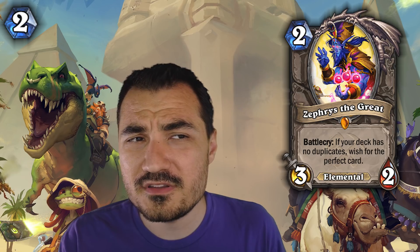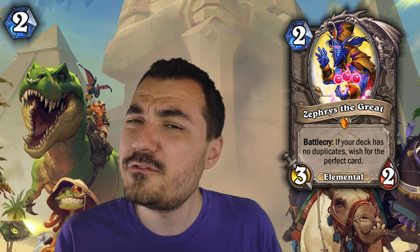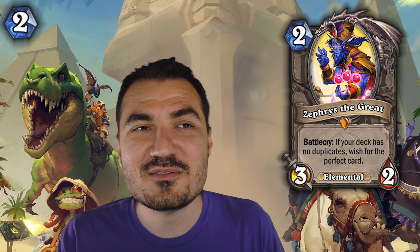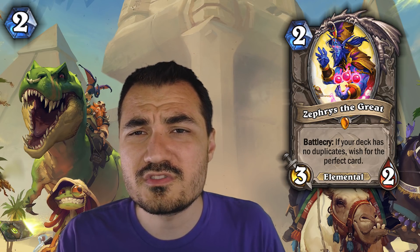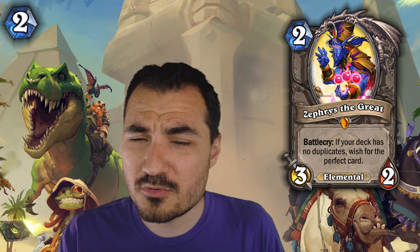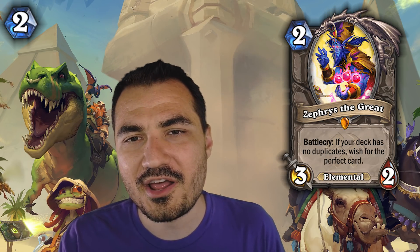I've started to use Zephyrs in non-Highlander decks where I can either draw enough of my cards or I just have a few key duplicates and I can play him most often when I need. He's an elemental so you can search for him with the elemental draw minion. He's just so cool, so amazing. High win rate, high skill card — if you play well with Zephyrs, you will be rewarded. Zephyrs is an amazing craft, top craft from this Saviors of Uldum expansion for sure.